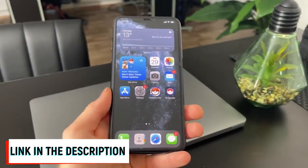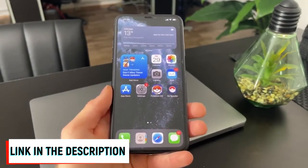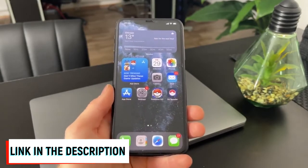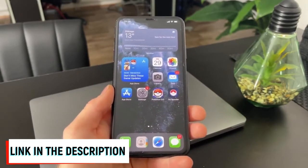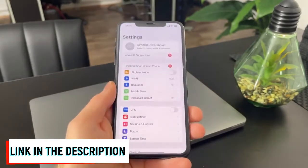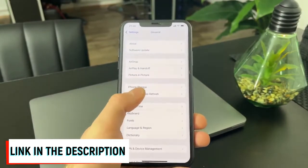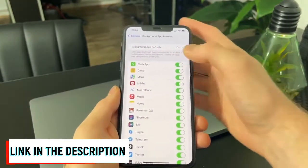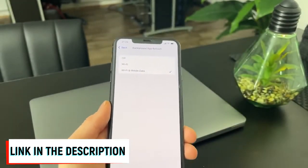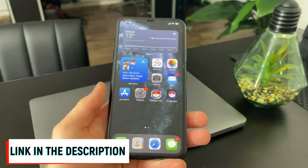The first thing you have to do is prepare your device for the installation. If you're using an Android device and you have battery saver mode turned on, turn it off. If you're an iOS user, head over to Settings, then go to General, then Background App Refresh, and make sure that it is turned on for Wi-Fi and mobile data, just like in my case right here.